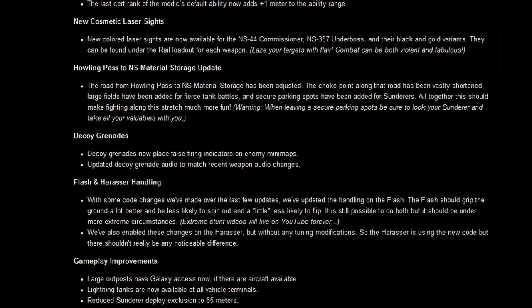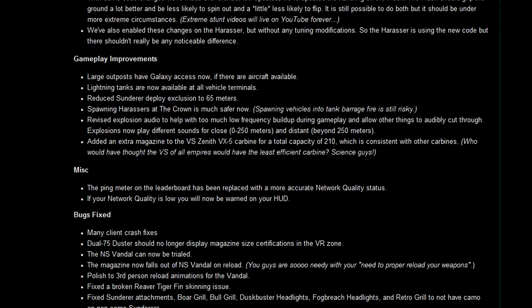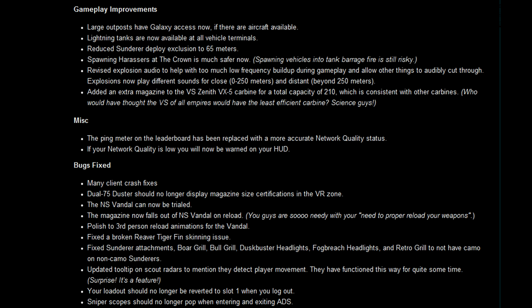For those who were complaining about the Harasser and Flash being hard to control, there is a fix, so you can expect better handling on those two vehicles. Also there's an interesting change: the normal vehicle spawner where you can spawn Flash, Harasser, and Sunderer will now also have the Lightning to spawn. Large outposts will now also be able to spawn Galaxies, so expect a trooper invasion.